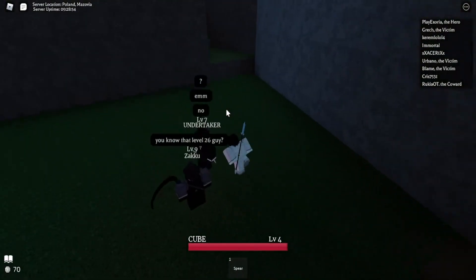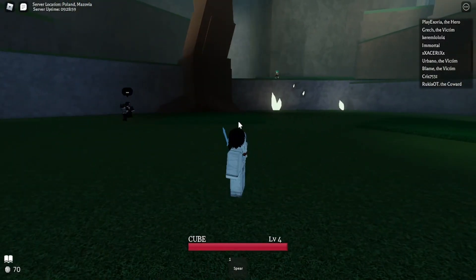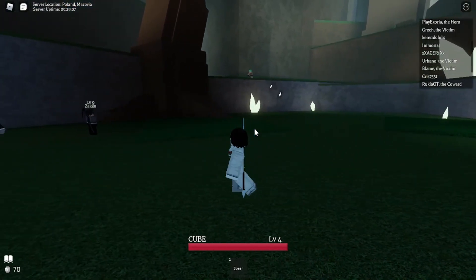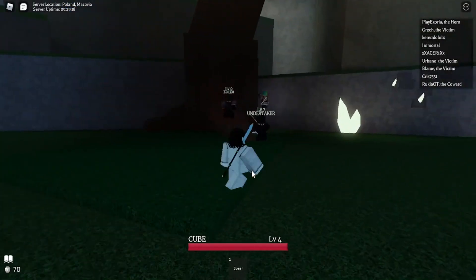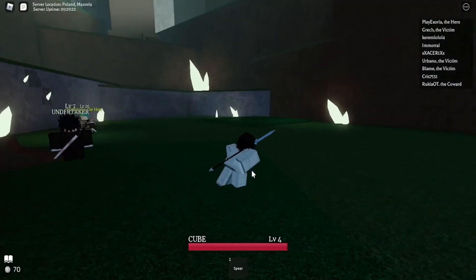It's pretty difficult to fight him solo, so make sure — usually there are always people. If it's a populated server with many people, most likely there will be many people waiting for the Golem, because this is the easiest to farm. You just stand here and farm them. You wait in the Abyssal Heights — that's the name of the area I'm currently in — and just wait for the Golem to spawn and farm him with a bunch of people.